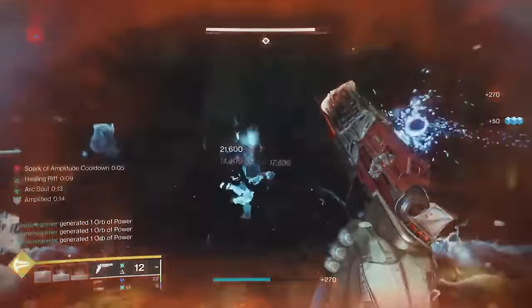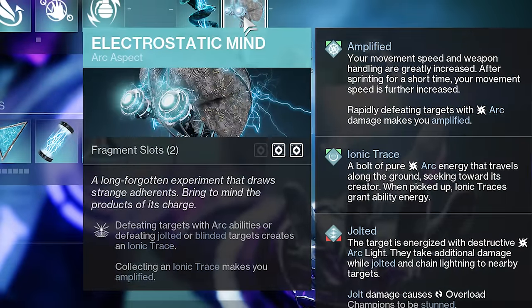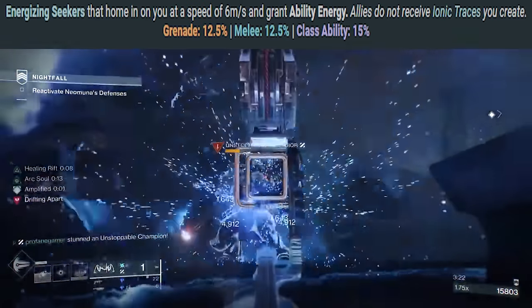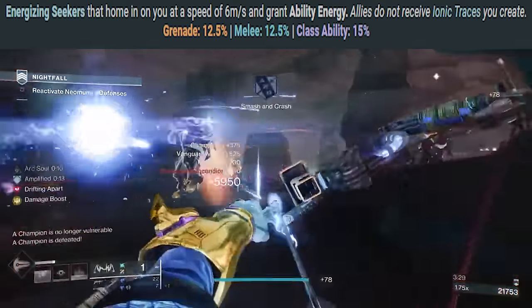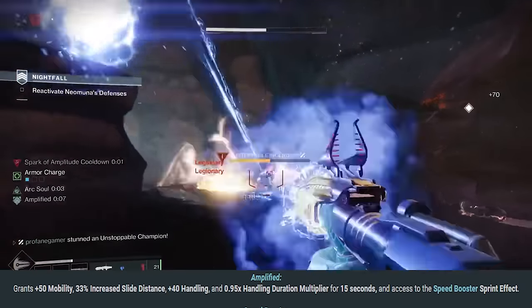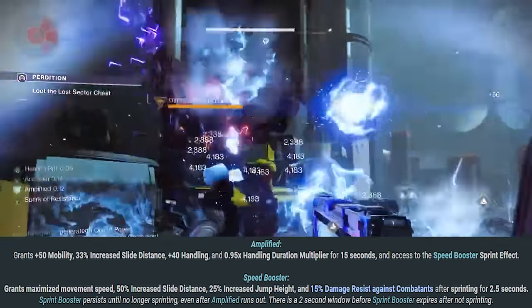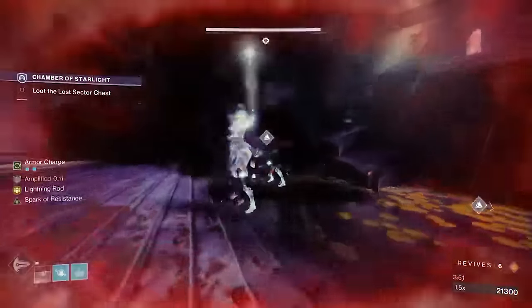Before addressing our weapon and artifact choices, let's talk about this Stormcaller class tree. We're using Electrostatic Mind, so whenever we defeat enemies with arc abilities, or whenever we defeat blinded and jolted enemies, Ionic Traces will be created. Ionic Traces will cause us to become amplified, and each Ionic Trace provides 12.5% melee and grenade energy, along with 15% extra class ability energy. We've already got a ton of class ability energy coming back from the Vesper, but this will significantly improve the uptime of all our abilities. When amplified, we'll get 50 points of extra mobility, increased slide distance, and 40 points of bonus handling applied to any equipped weapon. And whenever speed boosters kick in, we'll also gain a 15% damage resistance bonus that stays in effect while sprinting.